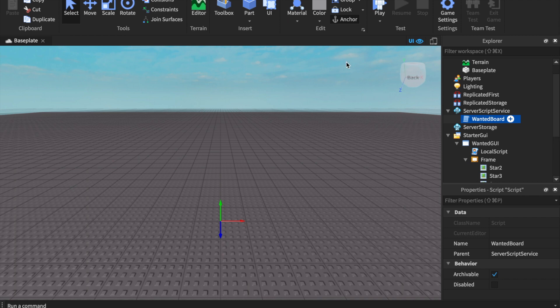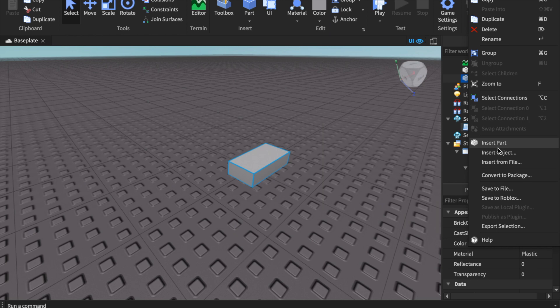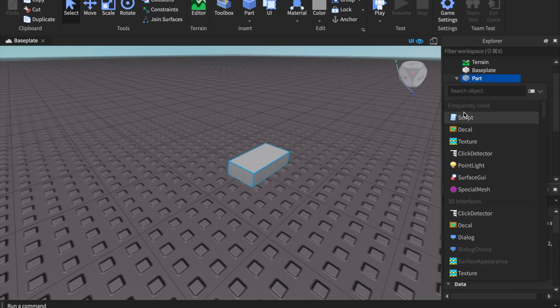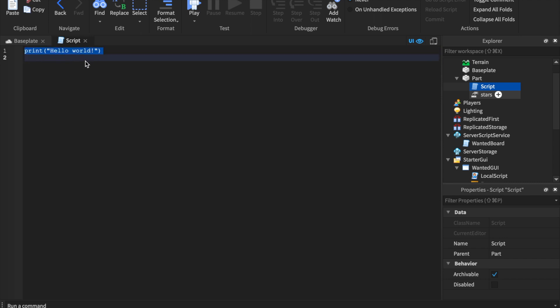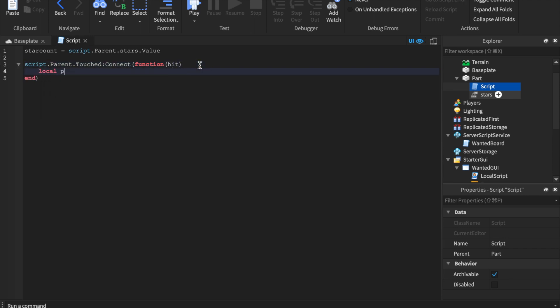I'm going to use a hit function — when you touch the brick it gives you some stars. Insert a part, go to Insert and add an IntValue — call it 'Stars'. Then insert a Script into the part. We say: local starCount = script.Parent.Stars.Value. Whenever using an IntValue or StringValue always use .Value at the end. Then: script.Parent.Touched:Connect(function(hit)) — the basic hit function.